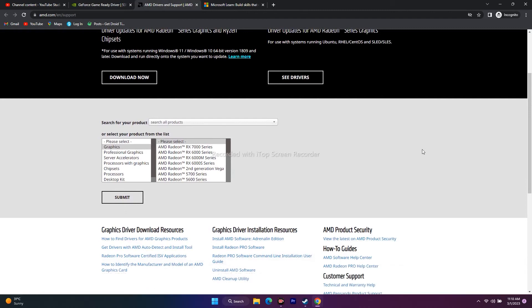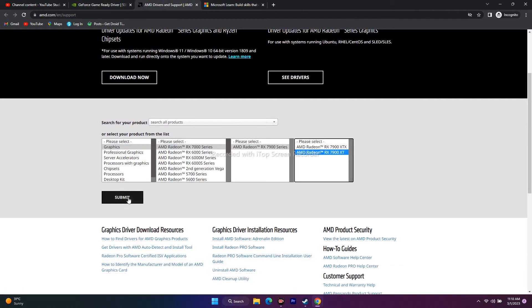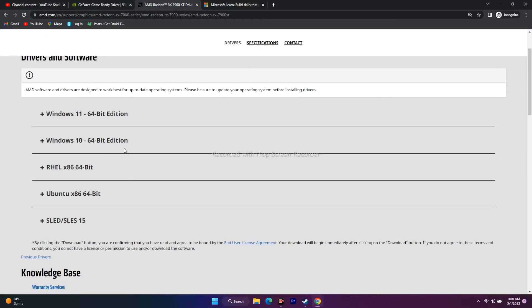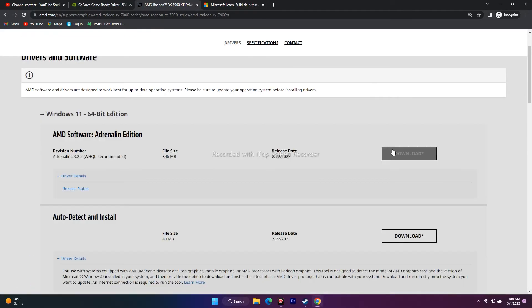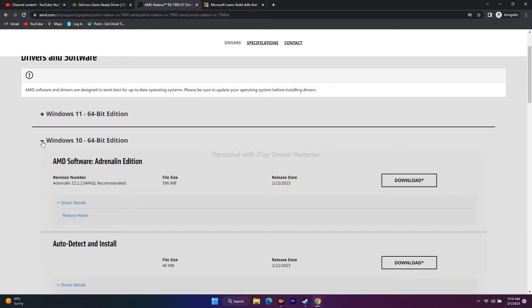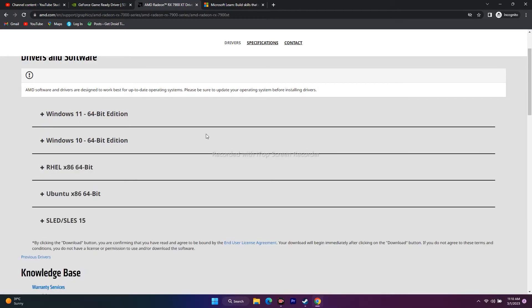For AMD users, go to the AMD page, select Graphics, fill in all the details, and go for Submit. You'll get a page where you can download Windows 11 64-bit edition or Windows 10 64-bit edition. Download and install the appropriate version for your OS, then try to play the game as well.